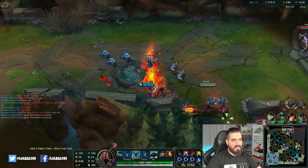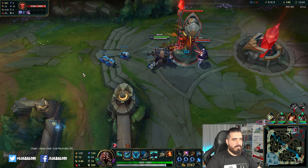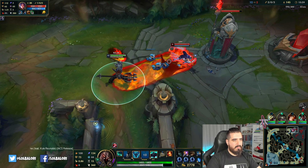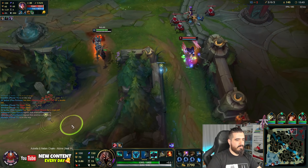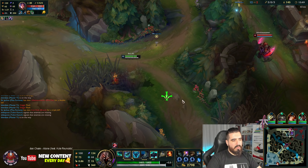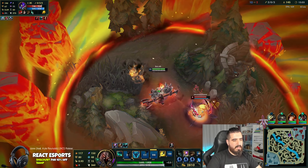It's a very powerful build — that's the only thing I have to say. I need to get my Nashortooth, but I first need to kill here. I got my R, I got my A. I don't really want to go for Kha'Zix because he got his ultimate and E, but I'm going for him.